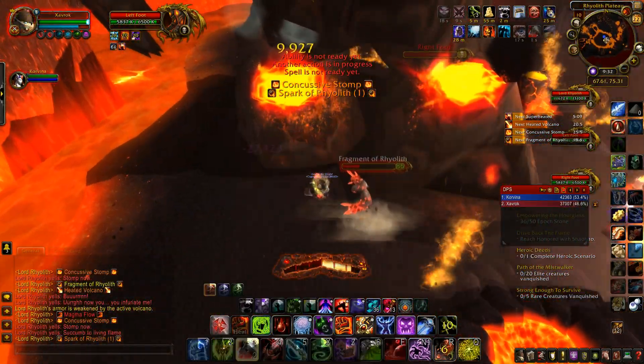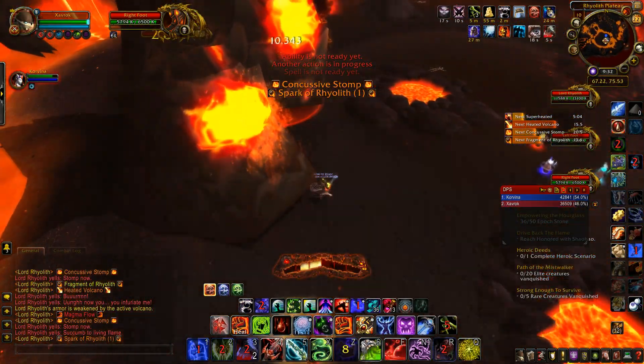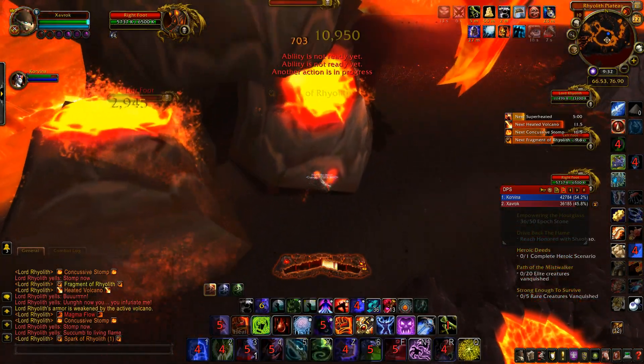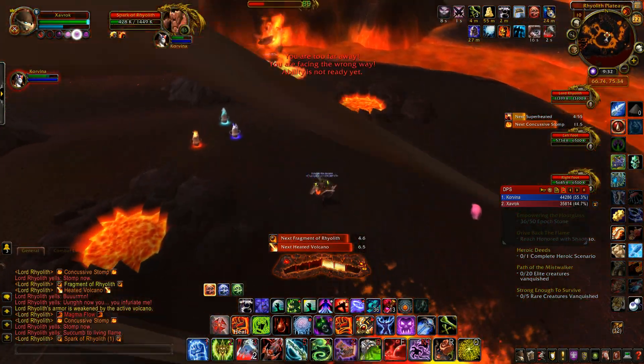Why is this important? Well, he starts with 80 stacks of this armor that can only be knocked off by getting him to step on volcanoes that he spawns throughout the entire fight.